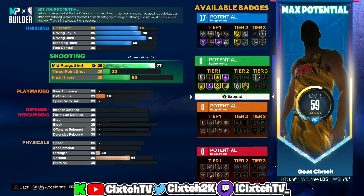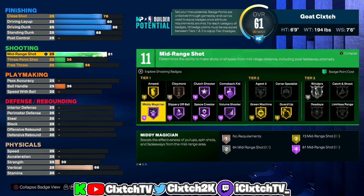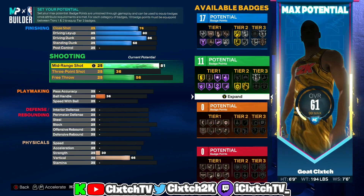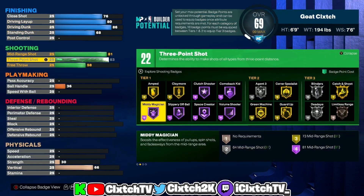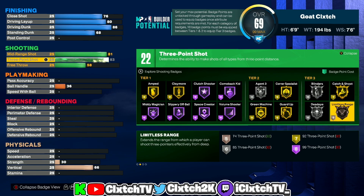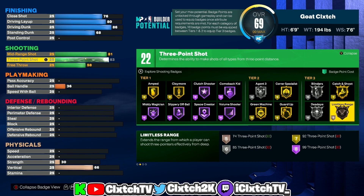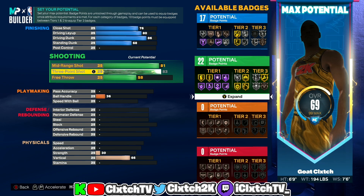In order to get this build name, your mid-range has to be at least 80 — anything below and it gives you a completely different build name. If you go 81, you get another badge point plus you unlock Hall of Fame Mini Magician, so you might as well go 81 — but 80 is the bare minimum. Three-point shot I'm going up to 83, which gives you Silver Agent Threes — the best shooting badge in the game. If you want an 85 three-pointer for Silver Limitless Range you can, but I had to sacrifice too much for it. The free throw goes up to 70.